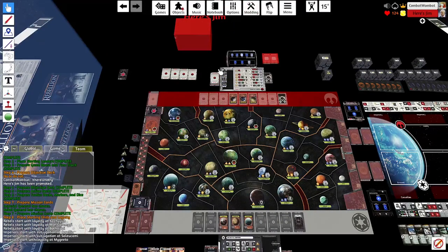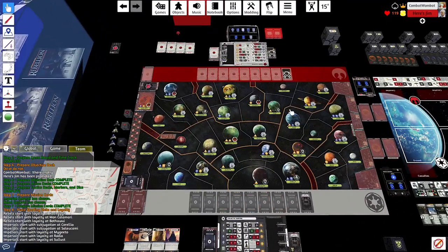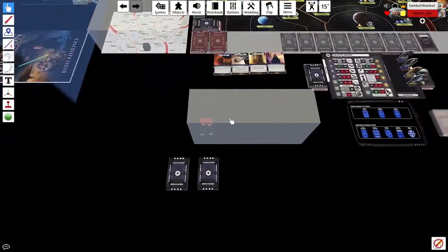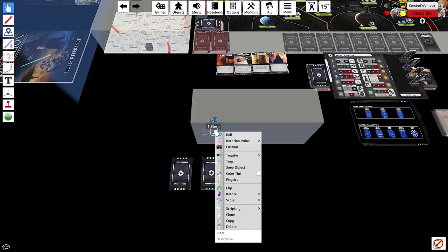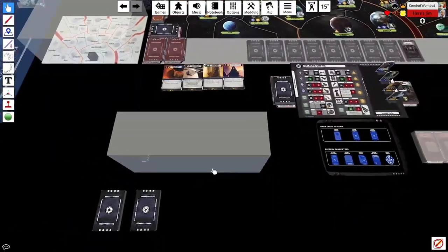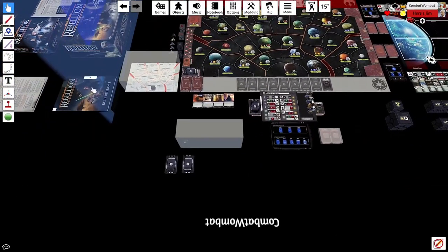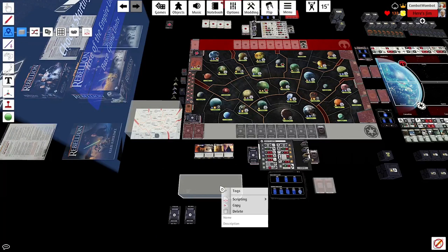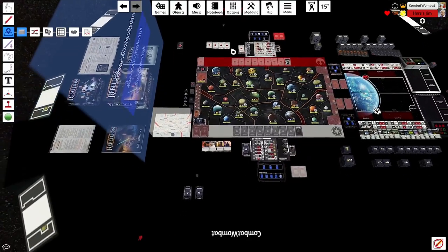Jim and I both had to determine whether to play Rebels or Imperial. I prefer Imperial, so I bid Imperial with zero missions — meaning I want to draw my two starting missions. If you bid one, you'd only start with one mission and draw three on the second turn to get back to the normal four. I bid zero, Jim also bid zero.